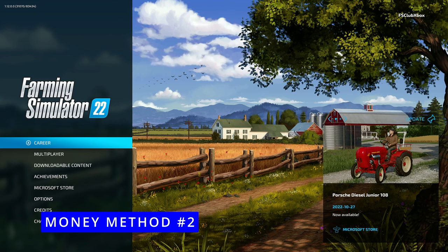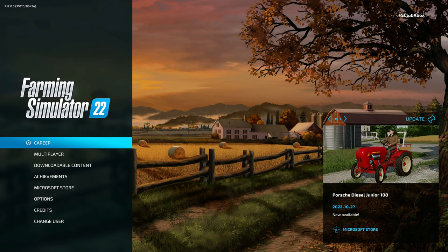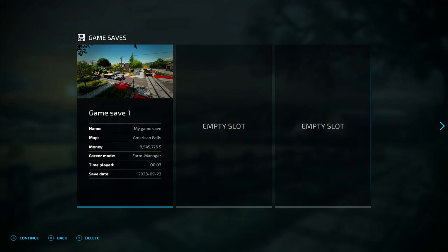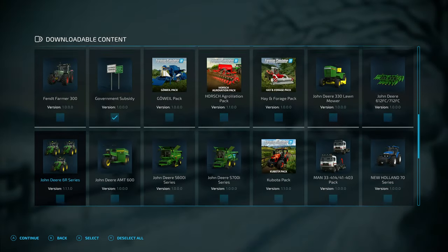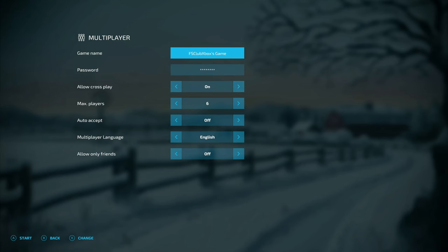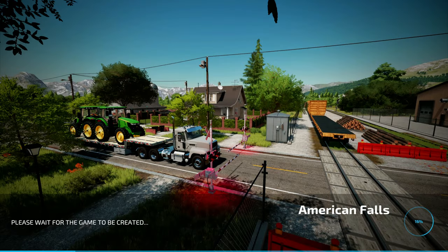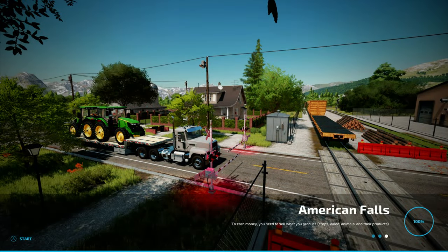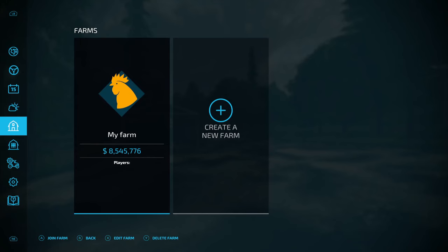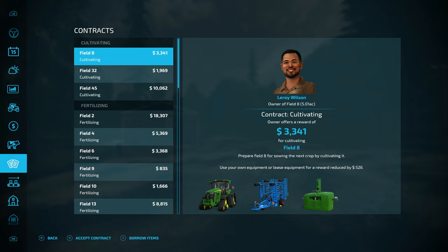For the second method of getting unlimited money, since you're on console you'll need PlayStation Live or Xbox Gold — basically that subscription to play online with friends. Go to multiplayer, go to create game, and select your save. Load up the map — you don't need any special mods for this. Once the game connects to the server and loads, join your farm and you'll see 8.5 million dollars.